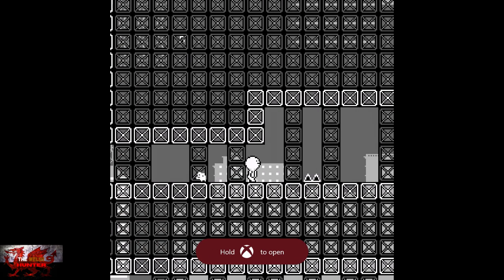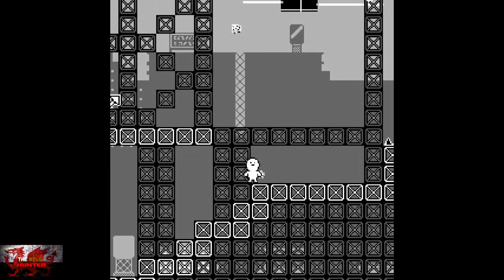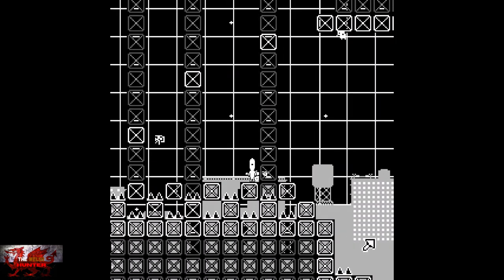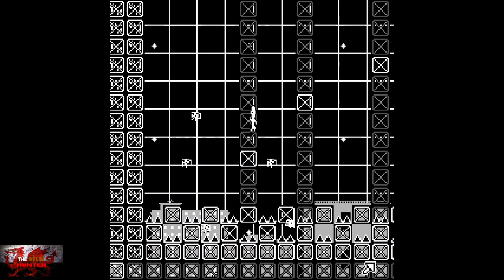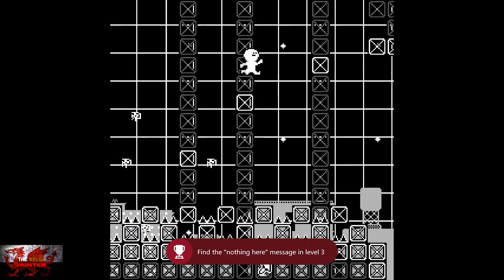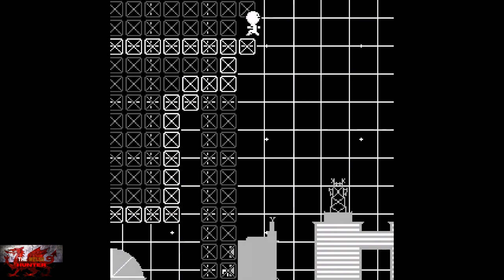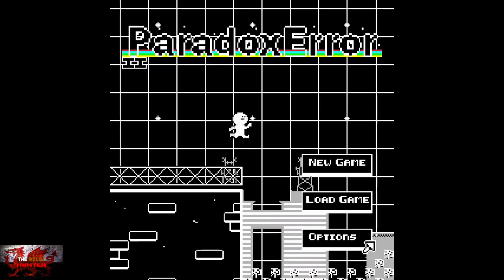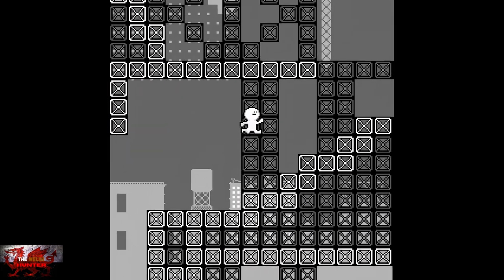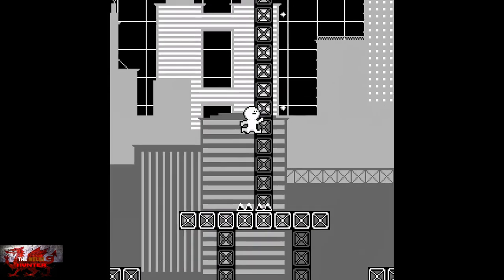Now we're going to jump down to the right here to get the 'Nothing' achievement. Jump over the spikes, jump over to the next set of blocks, then jump up and go to the left. Jump up again, be careful and mindful of the spikes, and keep jumping on each individual block until you get to the second to last one — the penultimate one — where it says 'Nothing Here.' That is the only missable achievement in the game. I basically die here, so start again — then just go through the middle. This is one of those levels where you can take the upper, lower, or middle path.